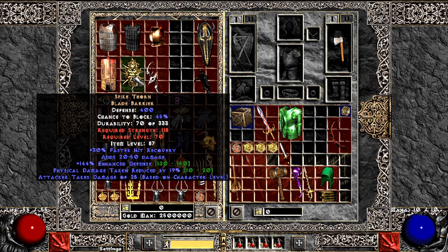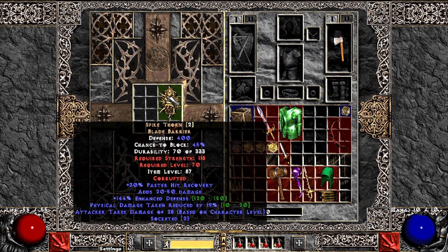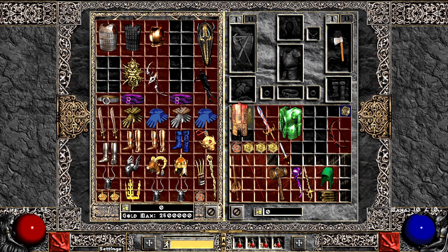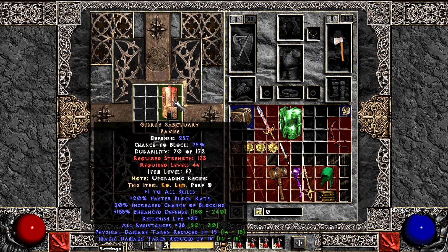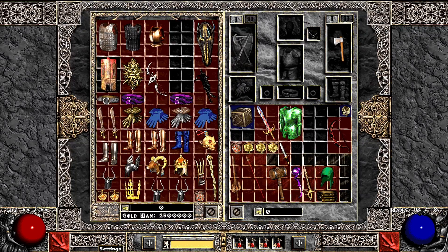I have a few shields here — Spike Thorn and Gurkis. Let's go with Spike Thorn first. Two sockets — that could be kind of a middle way before Storm Shield, maybe somebody would be interested in that. Gurkis got more physical damage reduction. Not so good.